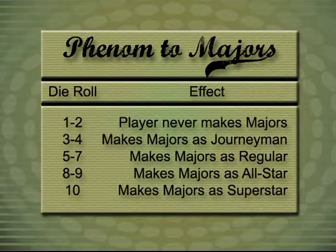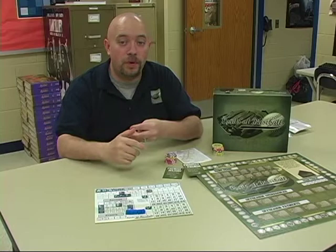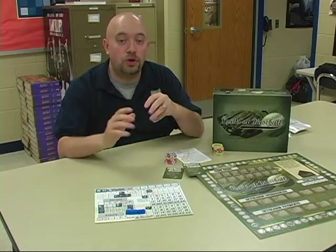The chart you're looking at right now is the Phenom to Majors chart. Depending on how well or poorly you roll, different actions will take place. For example, if I roll a five and I don't buy any DRMs, my Phenom becomes a regular. But if I had purchased a plus three, that would have become an eight and my Phenom would have been an all-star. All-stars and superstars are money players — they're worth victory points and they're the kind of players you can combo ops with.